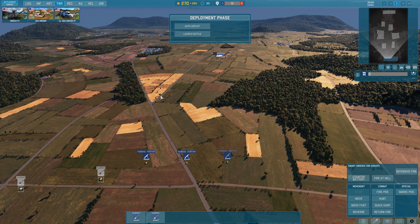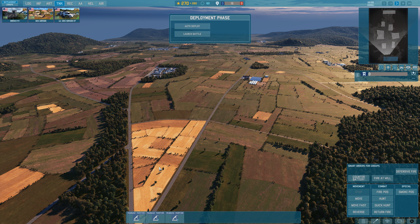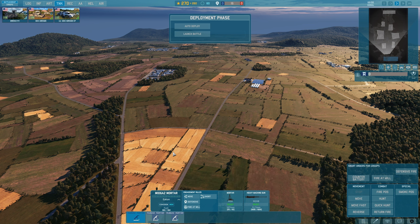A frequent question is how I queue up mortars to fire at multiple positions then move. Selecting mortars — already grouped to key 2 — press 2 to select all mortars. Let's create a smoke screen covering this road. Press Tab to select the first unit. To queue orders, hold left Shift. The hotkey for smoke is B for Bravo. While holding left Shift, press B to place a smoke order here, press B again slightly shifted for another, again for a third, and again for a fourth smoke order.